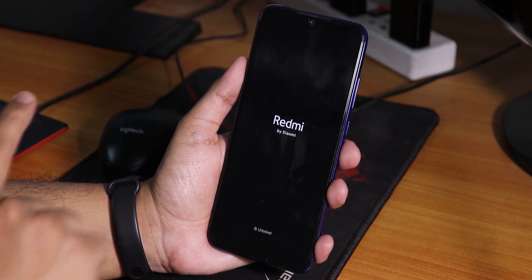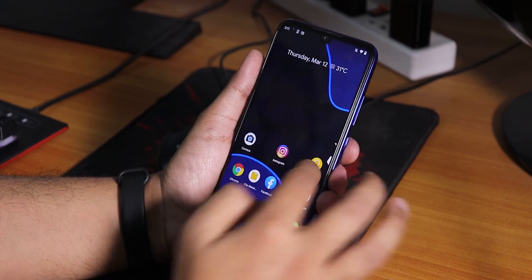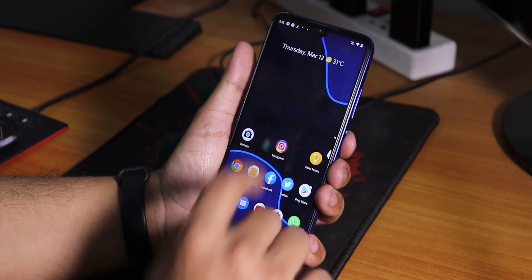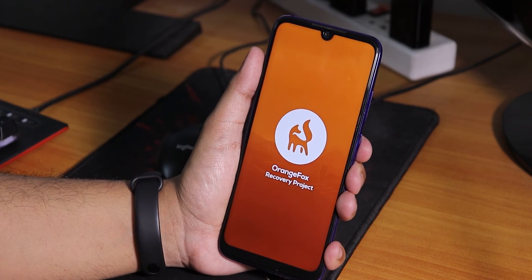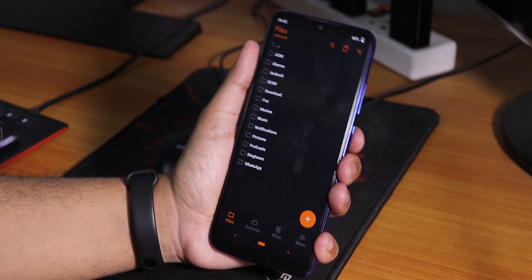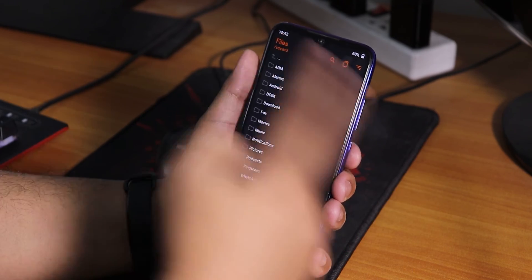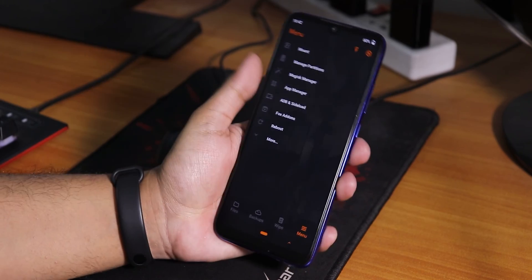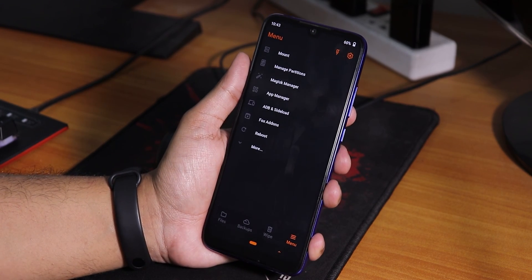I have successfully booted into the system of Evolution X ROM and everything is fine. Magisk has appeared as you can see. After rebooting to recovery, Orange Fox is still there — you'll just need to enter your PIN every time. From now on, whenever flashing the latest Evolution X build, just reboot to recovery, flash the latest build with Magisk, and reboot to system. That's how you flash the ROM on the Redmi Note 7 Pro. Thanks for watching — give it a thumbs up, subscribe, this is Tiro from KDanteX signing off!